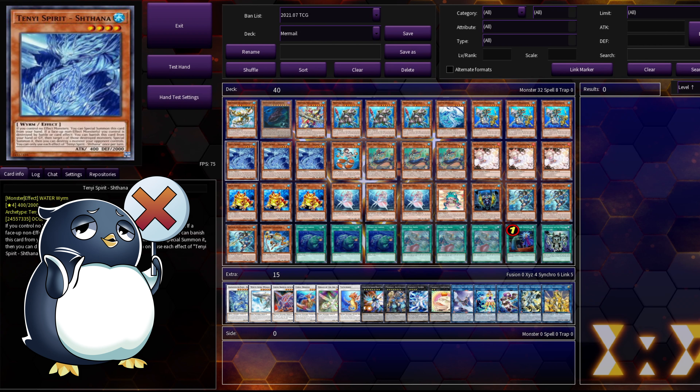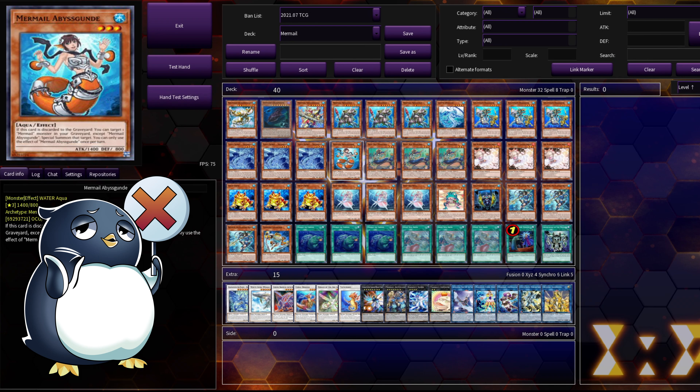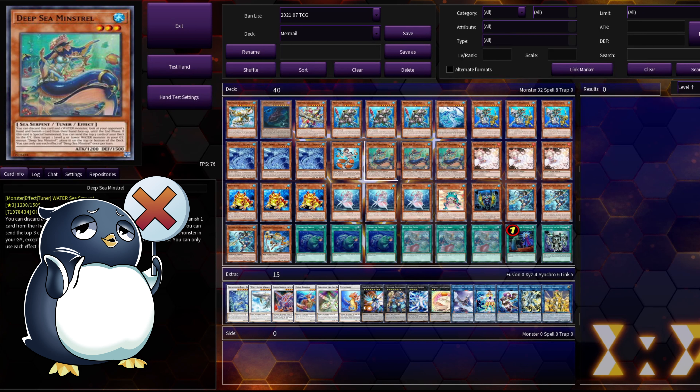Moving on to summon extenders, we have three Shinthana. If you have an empty field, just go ahead and special summon — it's great for starting your play and just great for having a body on the field. One Abyss Gun — we talked about it. Get one of your Mimeras from the graveyard when discarded.